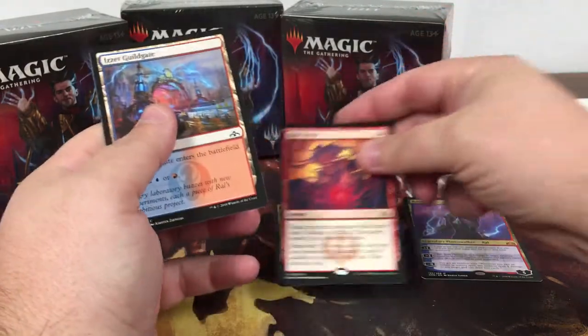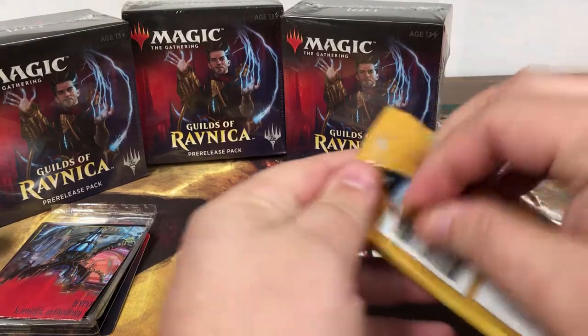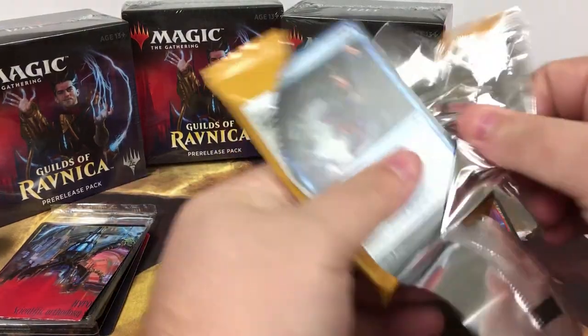Risk Factor — there we go, good rare! So it's a pretty good box: we got a mythic and a Risk Factor. I haven't seen the promo card yet of course.